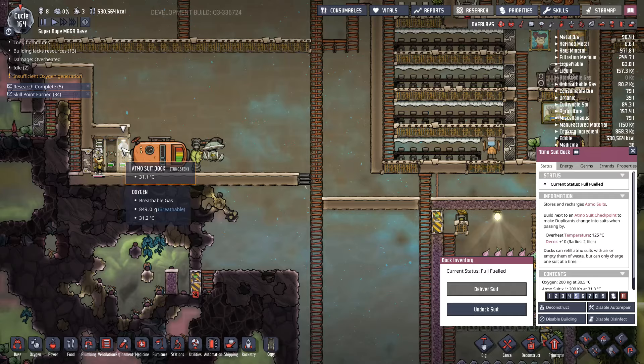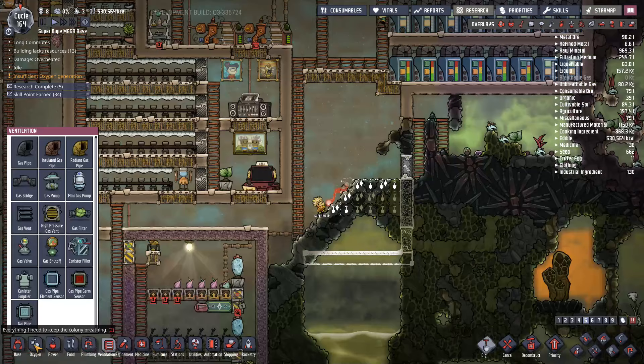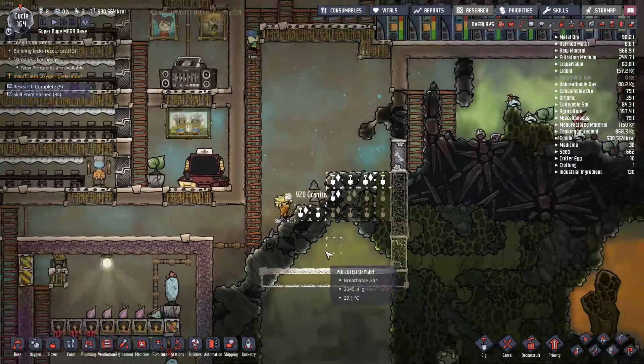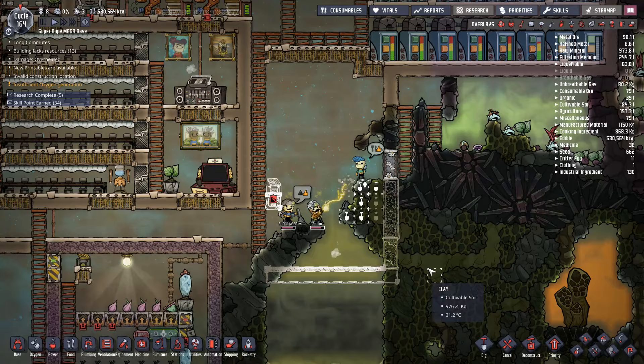I'm starting to head into some more hazardous areas here, so I think it's a good idea to produce some more atmo suit docks right over here. I can use the same setup and just pipe it over there. When I go in to dig into this area there's a little bit of polluted oxygen. I think it's still worthwhile to put down a deodorizer to handle some of that polluted oxygen that'll be produced.